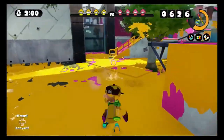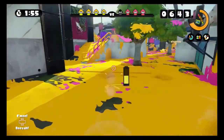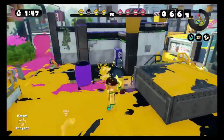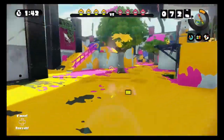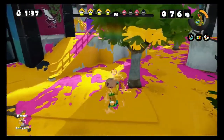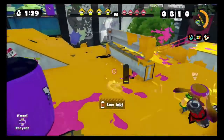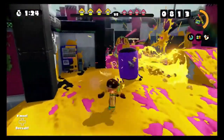If Bubbler lasted longer it'd be elite, but it lasts like two seconds — and with special duration up it lasts three seconds. My team is really just handling the splats. I haven't done a thing in the splat department, but I did everything when I was on the custom Hydra. I'm not using that as an excuse — actually I am using that as an excuse, that is exactly what I'm doing.